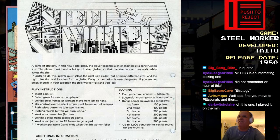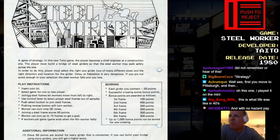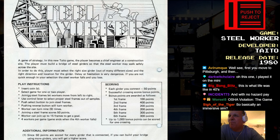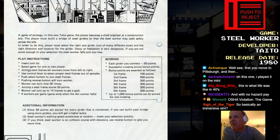He's fucking dead. Joining Steelframes will let workers move from left to right. Use the control lever to select proper Steelframes out of samples. Push select button to join Steelframes. Pushing Reverse button will turn worker. Worker can turn nine times. Join a Steelframe scores 50 points. Worker can join up to 15 frames to get a goal. Four workers per game. Game ends with the fourth worker falls. I like that they say 'when he falls,' not 'when he fucking dies.' So it's kind of like Lemmings?